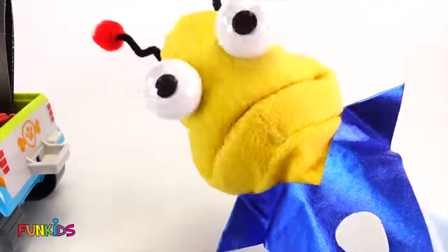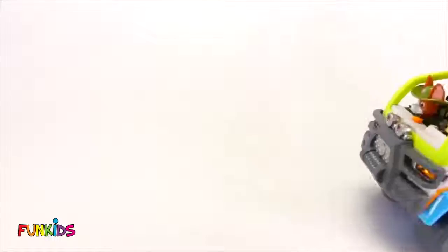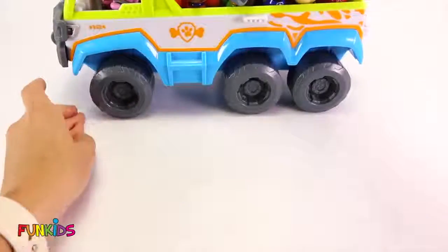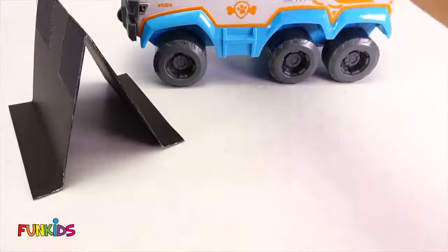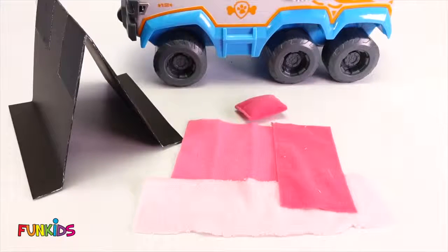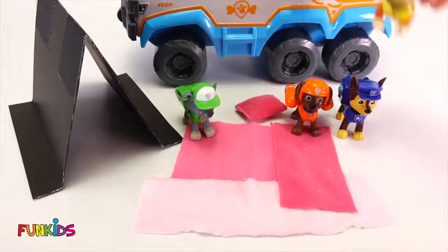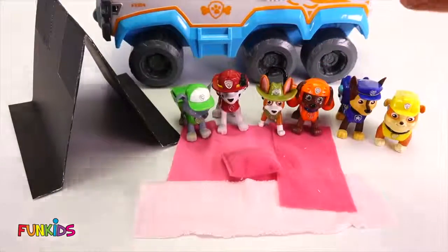Hi little earthlings! It's me, Marty the Martian, and our Paw Patrol are going on a camping trip. Let's follow them! Woohoo! Okay Paw Patrol, this looks like a good place to camp. Let's unload everything! Here's the tent! There we go. Now we have one blanket, a pillow, a long blanket, and another blanket. These must all be Skye's blankets because they're pink! So we have Zuma, and Rocky, and Chase, and Rubble, and Marshall, and Tracker, and Skye! Woohoo!